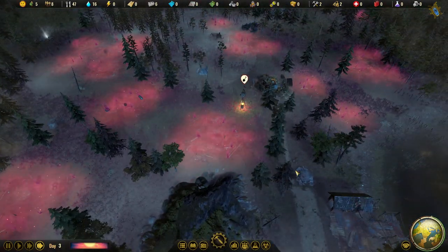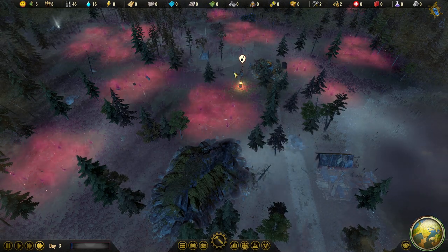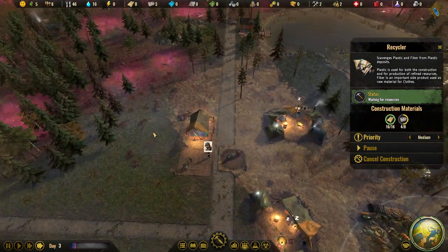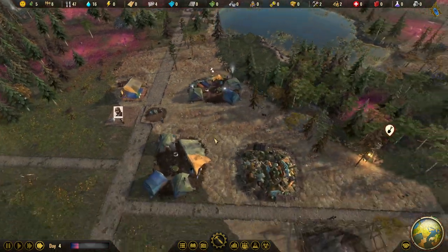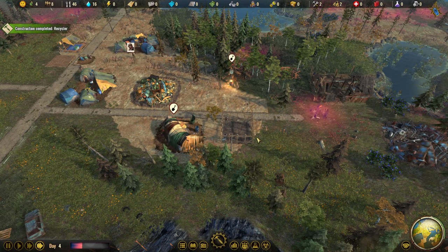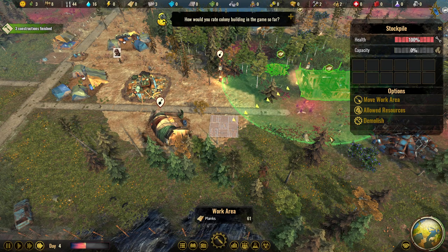Let's collect the smaller concrete deposits first. We also have this plastic. Concrete is the most important thing right now — well, concrete and wood. We could build another stockpile here for plastic, then use that work area to collect wood, since we have plenty of space over there.